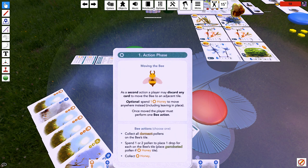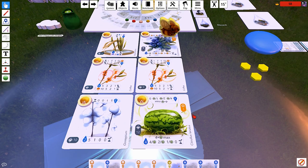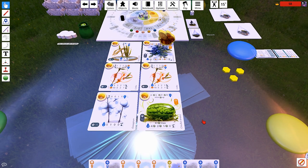Let's talk about what this bee actually does. In place of our second action, instead of discarding two cards of a suit to take a second action, we may discard any one card to move the bee around. We can spend honey to move the bee to non-adjacent tiles. After moving the bee, you must perform one of the bee actions — this is how we collect pollen. We can also use the bee to place water drops, place germinated pollen, or just collect honey from the honey-collecting tiles even without doing a harvest.